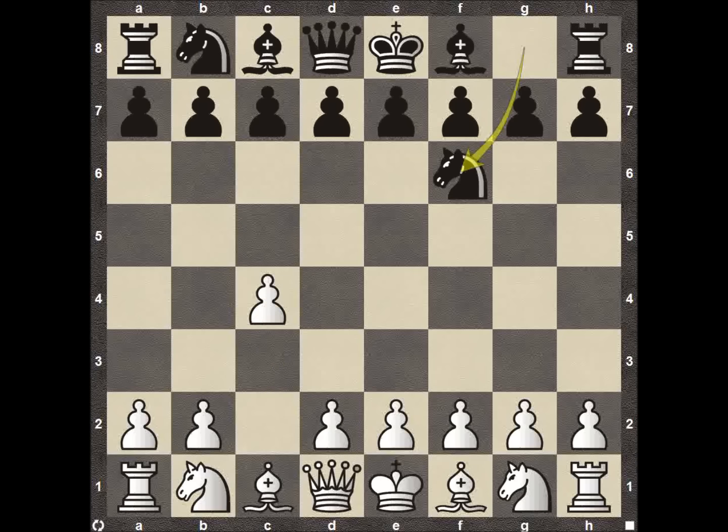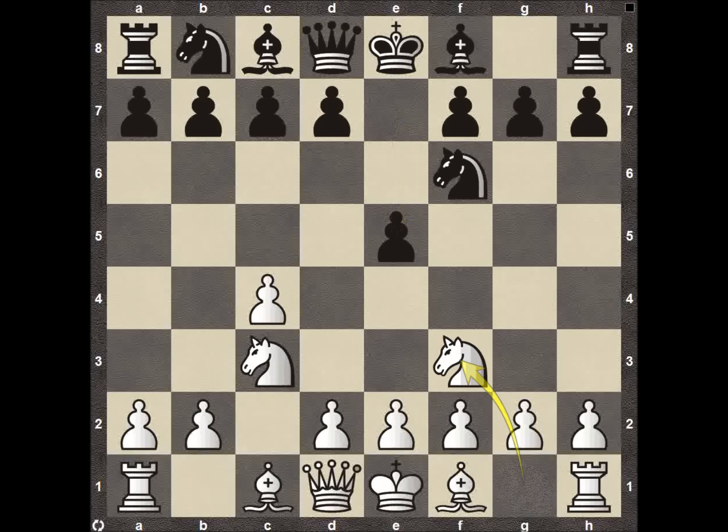After pawn to C4, we see knight F6, knight to C3, pawn to E5, knight to F3, knight to C6. Back in December at the London Chess Classic we had a three-knights game, but in this particular case we're going to see the four-knight game.